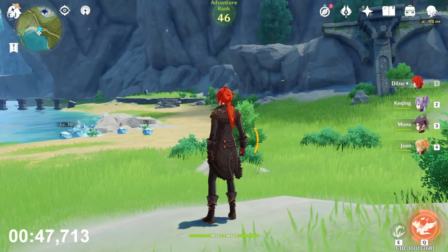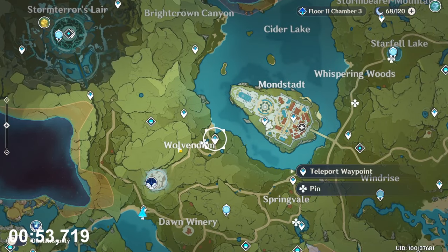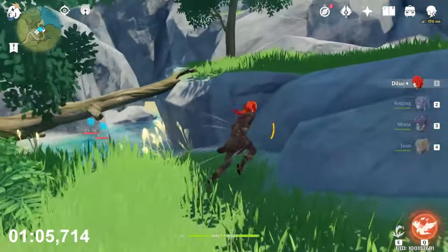Now go here to the teleport waypoint under the wolf boss, and just here you will find two of them. Now teleport to the Wolfdom — go in that direction to that small lake.